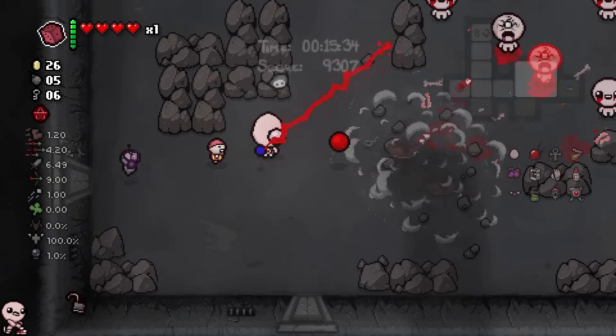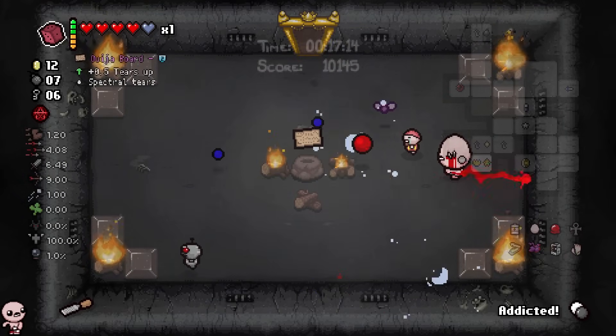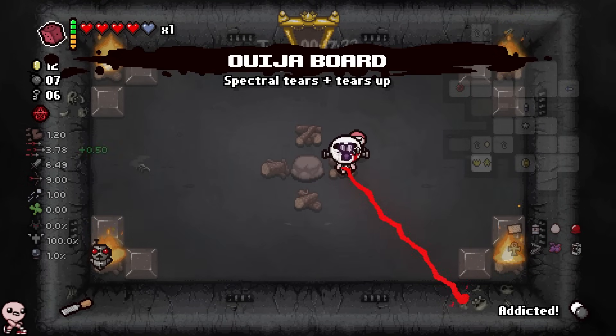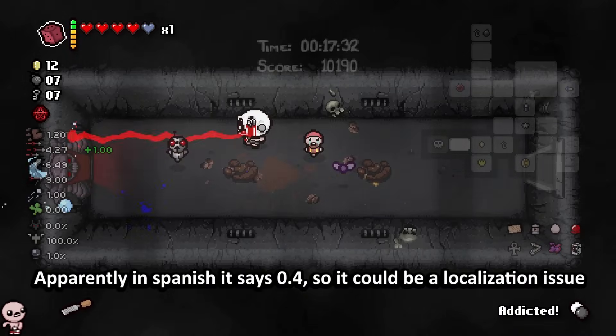Hopefully I recognize that again. These new enemies are cool as well. Ipecac mod goes crazy. And here we get Ouija Board — this is what I mentioned before. Look at that, 0.5 tiers up. External item description got updated to say 0.5 tiers up. When I pick it up, it's actually going to say 0.4 tiers up. Dunno why, who knows. Ouija Board's a great item.